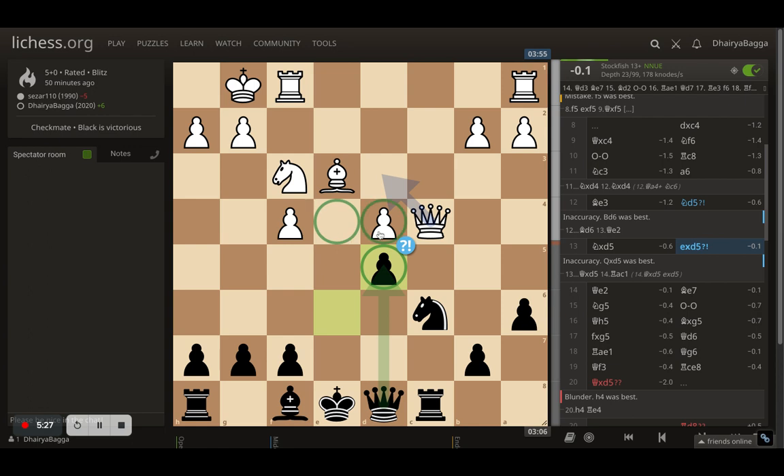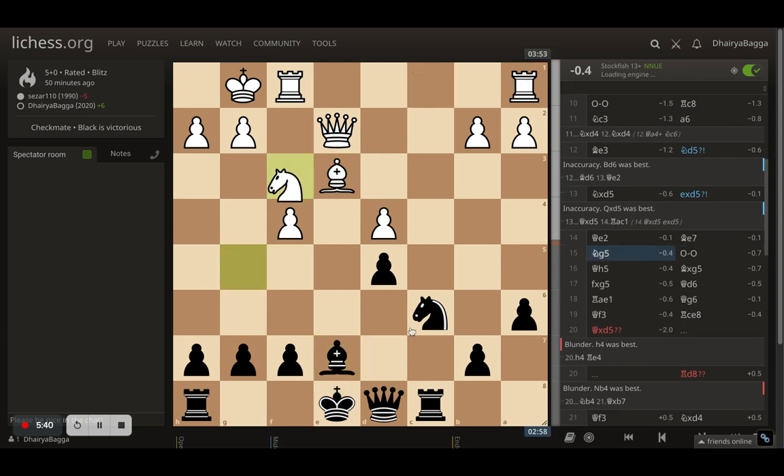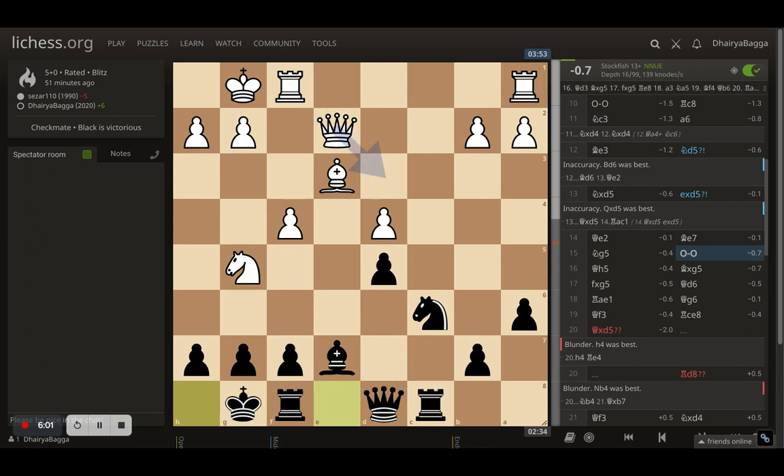Queen goes back to e2, I put my bishop on e7 because otherwise a bishop move could give a discovered check. Opponent now comes with knight to g5. I had a choice to take the knight with the bishop, but then the f-file also gets opened up — that can be nasty because I have to castle kingside and the rooks and queen could line up. So I thought, let me just castle first.